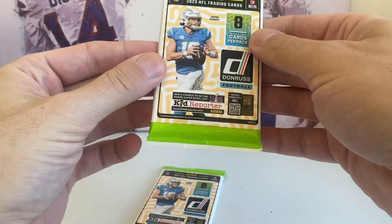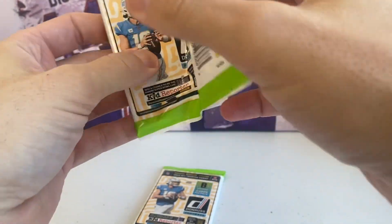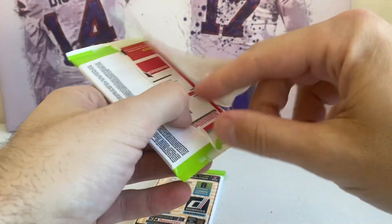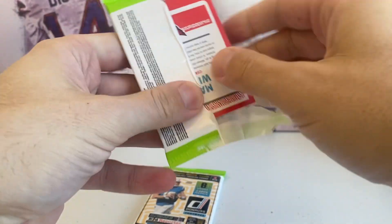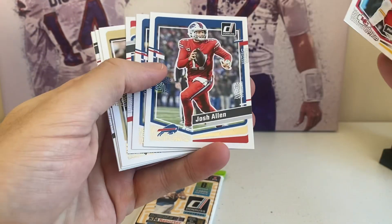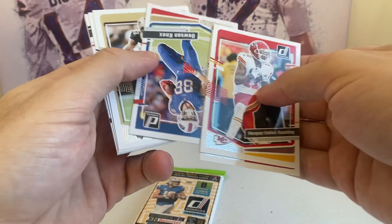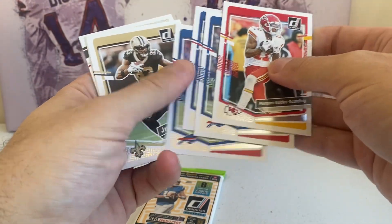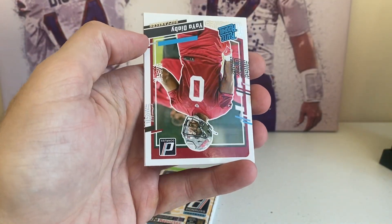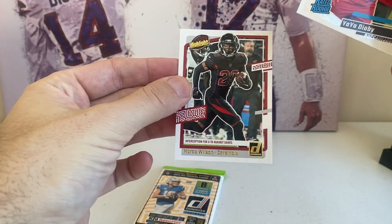Last but not least at all — Donruss football. The brand new Donruss. I opened so many fat packs of this. I pulled two downtowns so far this year — luckily, one of them was a CJ Stroud. The other one was Jamir Gibbs. Valdez Scantling, Josh Allen — see him there in the background — Gabe Davis, Dawson Knox. So three Bills in a row. It's cool being from Buffalo. Jawan Johnson, Odell Beckham. Rated rookie of Yaya Diaby. And highlights, Marco Wilson.